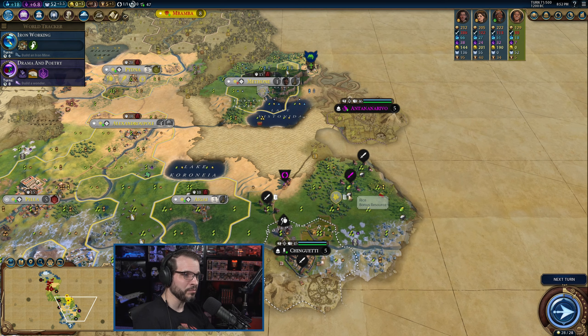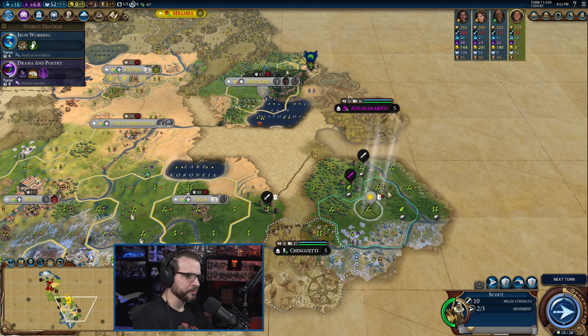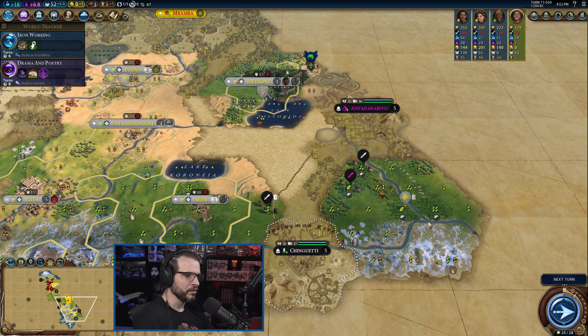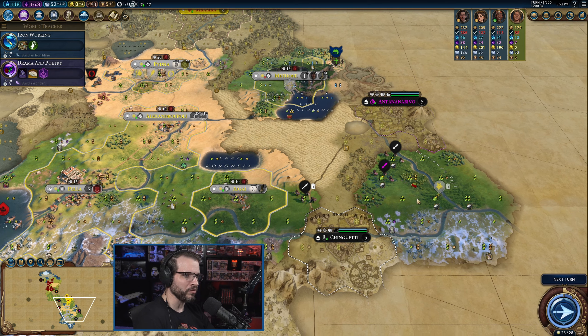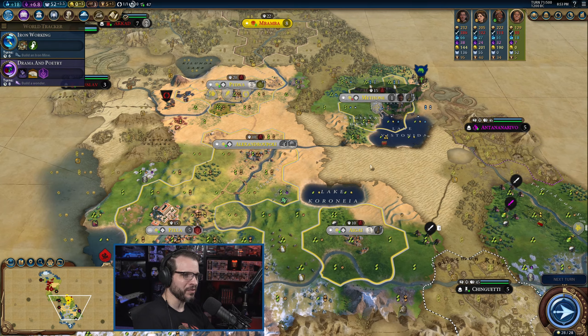That's not the plan at the moment. I'm going to take over the scout for just a smidge to see what else is over here — this looks really good. There's some deer down there, some good spots right here, some more floodplains.